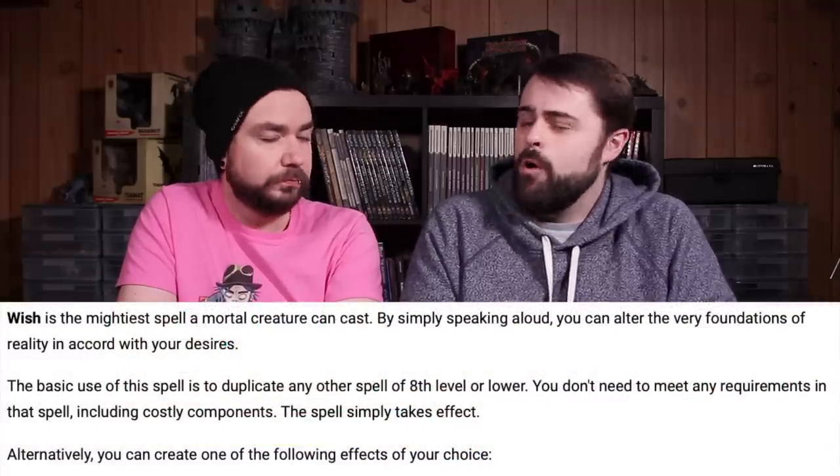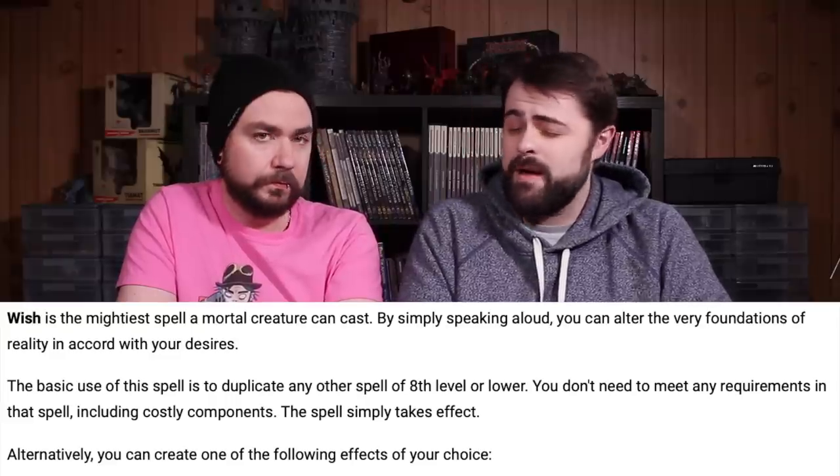Finally, we come to the 9th level spells. I don't think there's any controversy behind what we're going to say — this is the only other time that Monty and I agreed on this list other than Polymorph, and it's pretty clear-cut who the winner of the 9th level spell is. If you haven't guessed it already, it's Wish. Wish is unequivocally the most powerful spell in Dungeons & Dragons 5th Edition, and deservedly so. It does almost anything in the game, replicating the effects of any other spell of 8th level or lower, or creating all sorts of other effects according to your imagination.